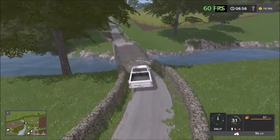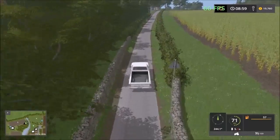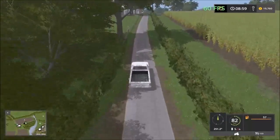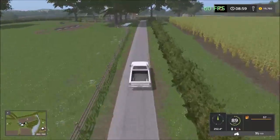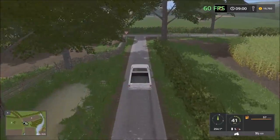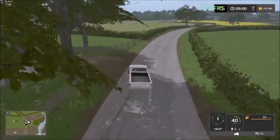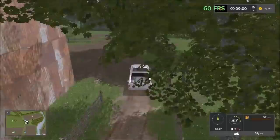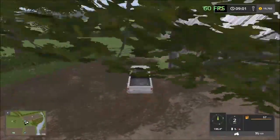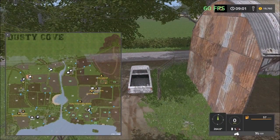Here's the bridge — a very narrow bridge. So this map will be a challenge if we're going to use large equipment, because the bushes are collidable. Then we have the sheep facility up here with parking sheds, feeding troughs, and everything.